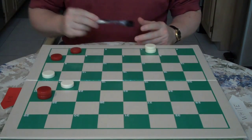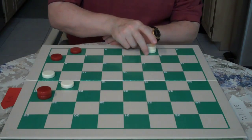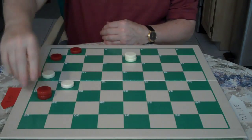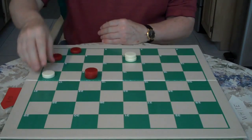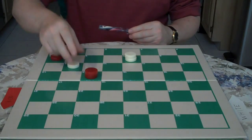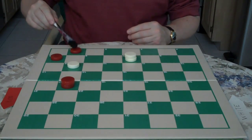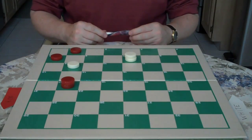You can either go 13 to 9 — that's one way. We're going to show you this way where you go 3 to 7. Red jumps 21 to 14, and then you go 13 to 9 for the turnaround move. Now if red goes 14 to 17, you would just go 9 to 6, 1 to 10, 7 to 21 for the double and the win.